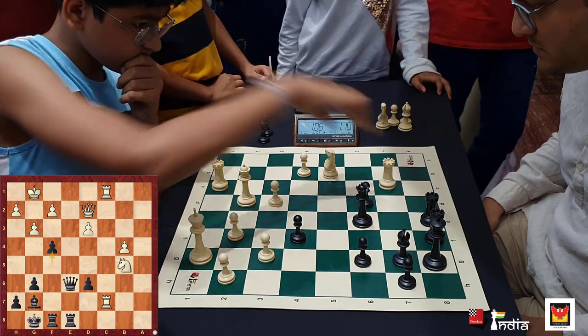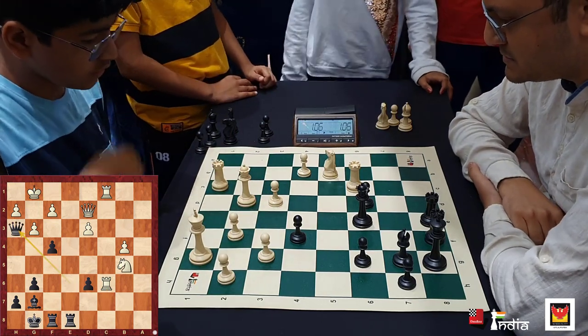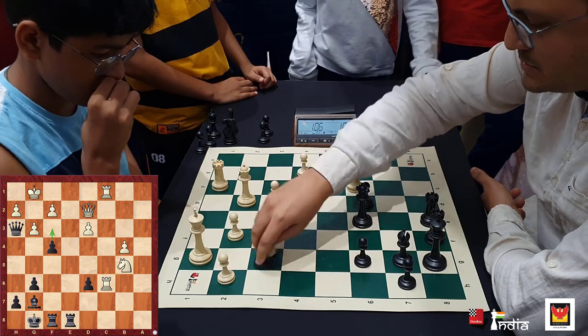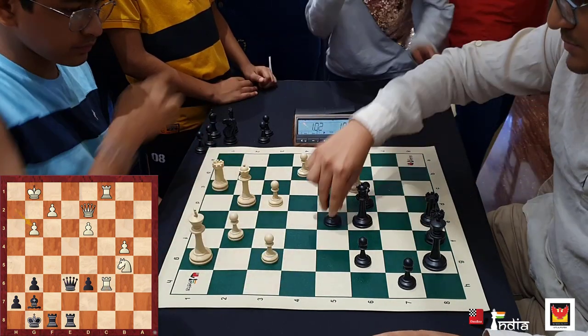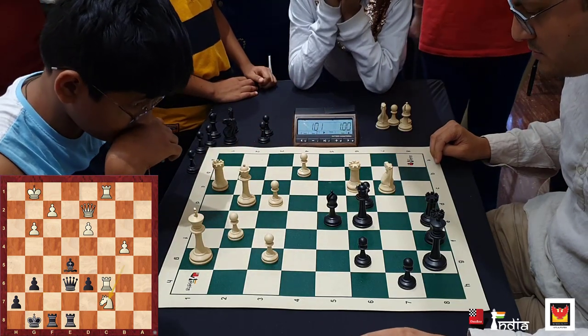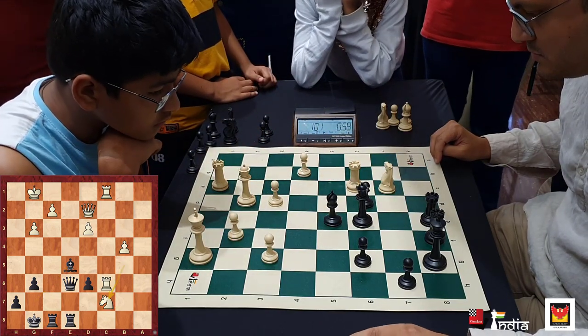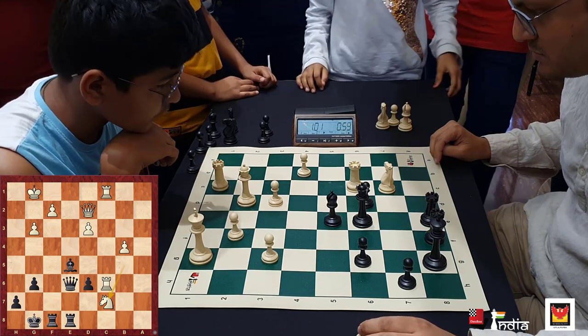Now if queen h3 is played, black is better because I have all sorts of threats — f3 and all in the air. But instead I take on g3, he takes back, and bishop e5 — I missed the fork. This fork was absolutely not seen by me, and the unfortunate part is that I don't have any sacrifices in the position. You can see that both of us had a minute on the clock, but with this move I am surprised and I do not know how to react because I am going to lose an exchange.